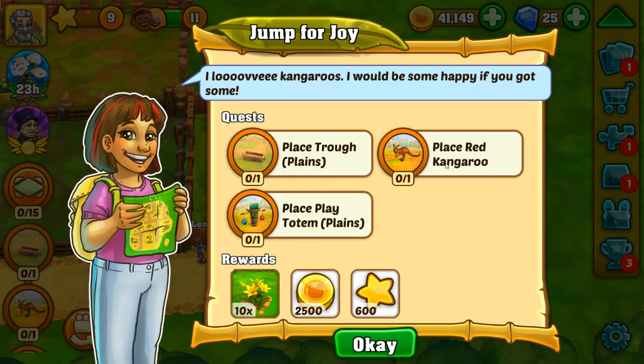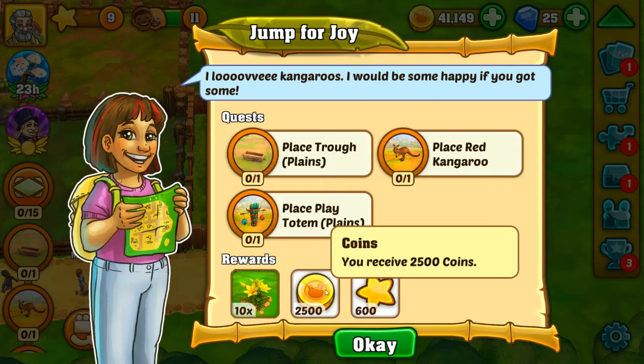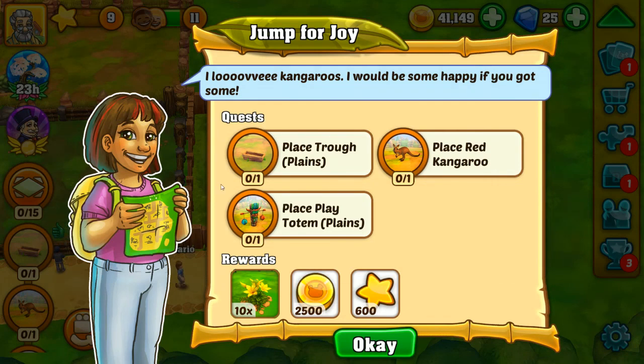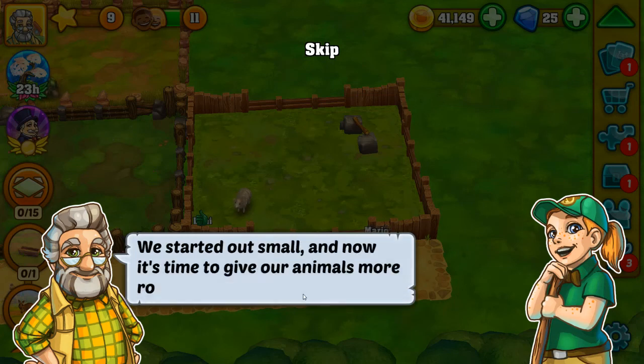So the kangaroo is a plains animal. If we do this, we get ten yellow lilies, twenty-five hundred coins, and six hundred experience points. 'I don't want to complain, but I think a couple of our enclosures are a bit too small.' We started out small and now it's time to give our animals more room — we want them to be comfortable after all.